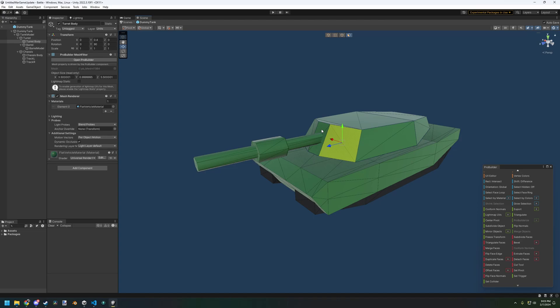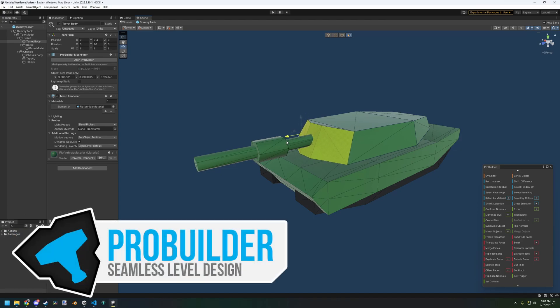In the last devlog, I made a basic tank in ProBuilder, a package that allows you to make 3D models directly in the Unity Editor. So what was wrong with ProBuilder? Why not just stick with that? Well, there's nothing wrong with ProBuilder per se. I probably could have stuck with it, at least for a little while, since nothing I was planning was highly detailed.